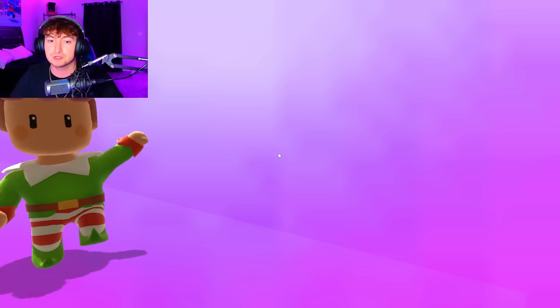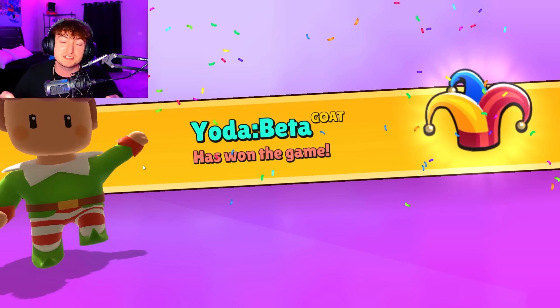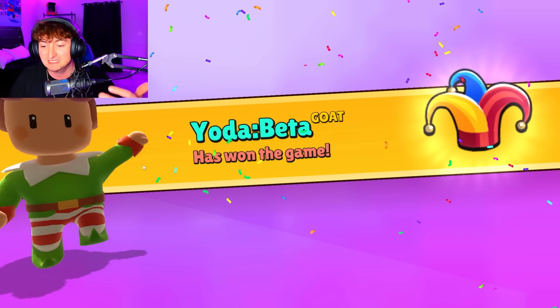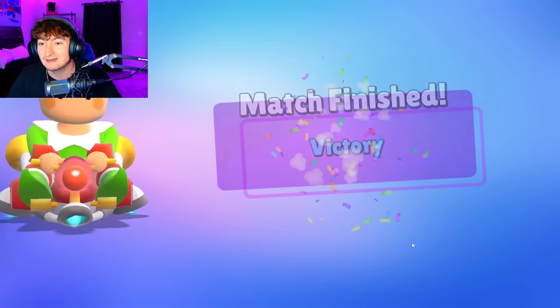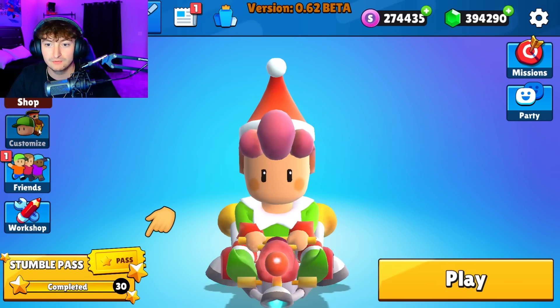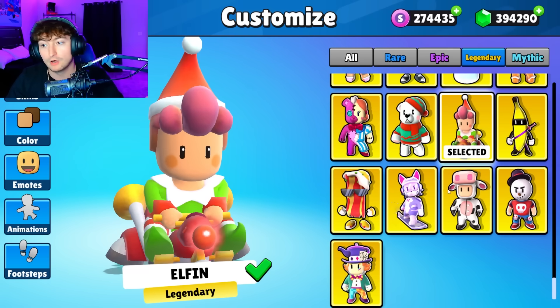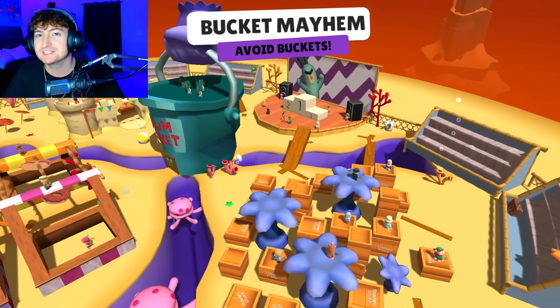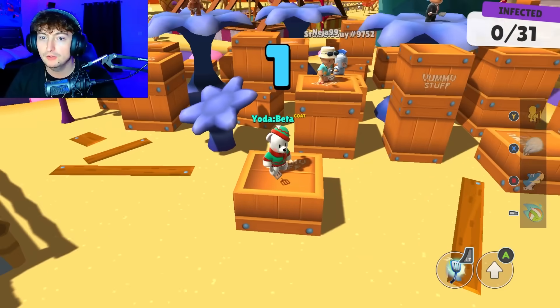I guess this is a more balanced stumble pass. If you're trying to get gems and work towards those candy canes, that's when you'd definitely want to get this. Out of all stumble passes, comparing it to the best of the best, I think this is like bottom three. Let's go ahead and take a look at the polar bear in game.